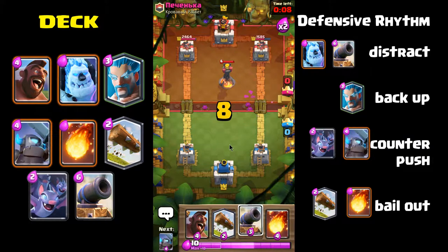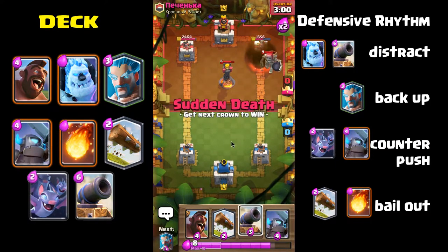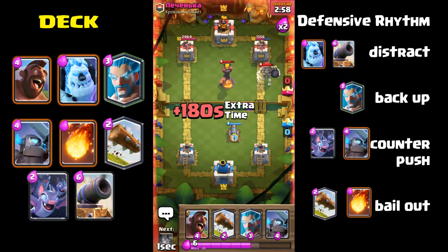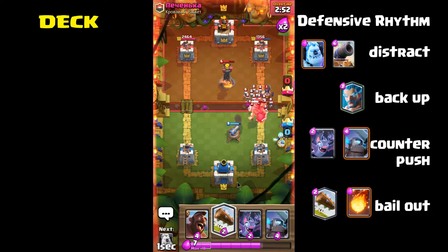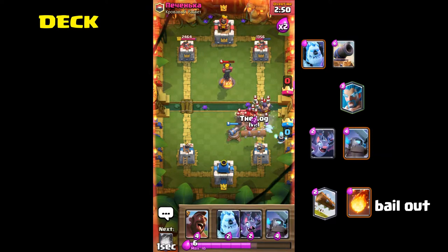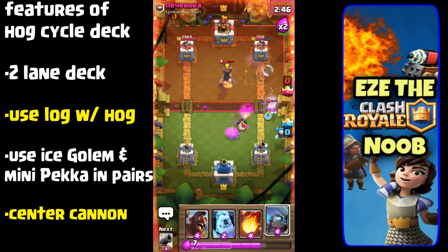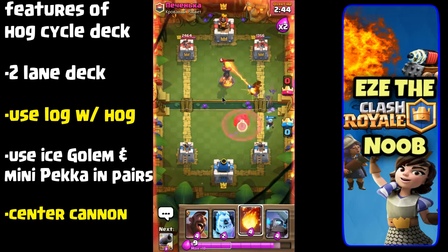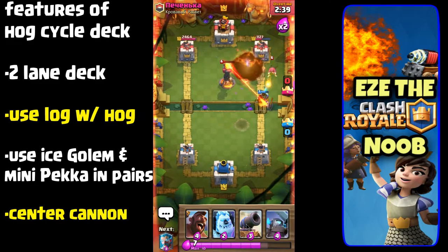Let your towers do some work on the incoming troops by placing your troops in the middle — it really helps a lot and takes some patience. The defense starts with the cannon, and as troops come in for the cannon you put the ice wizard in. He doesn't do a lot of damage but has good hit points, slows everything down, and does splash damage — making him another great troop against horde cards like the skeleton army or minions.